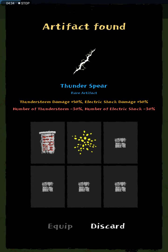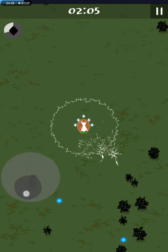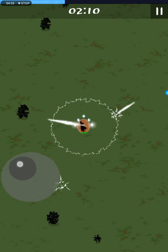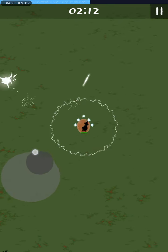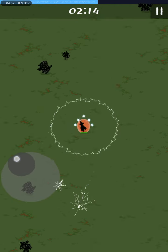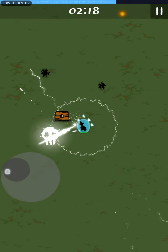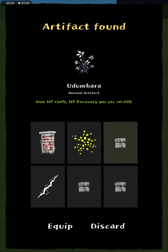Our insta-kill is now 5%. We got an upgrade: Thunderstorm damage plus 50, Electric Shock damage plus 50, but number of Thunderstorms minus 30 and number of Electric Shocks minus 30. I'll take it — less of them isn't a good thing, but more damage is always great. I'm still gonna get Thunderstorm if I find it because of the extra damage.